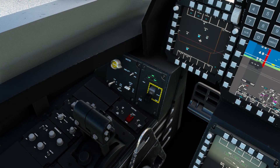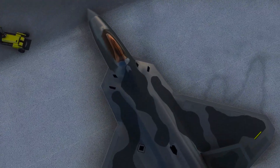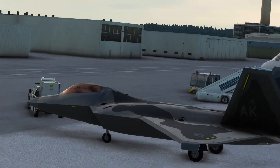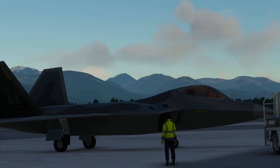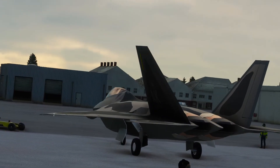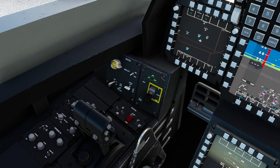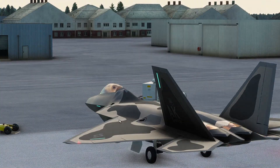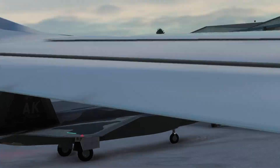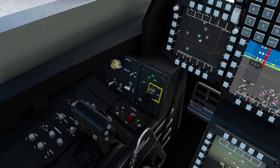I can switch to just anti-collision — then it's just blinking red on both wingtips. I can switch to flashing navigation. This almost looks like white strobe lights but that's red and that is green, and then you can have them steady. We'll go back to anti-collision and turn on the formation lights too — pretty cool modeling in FSX and flight sim.